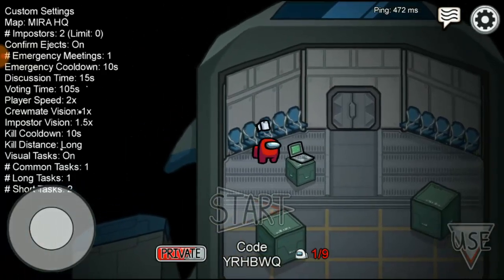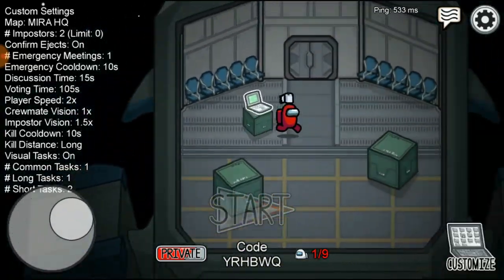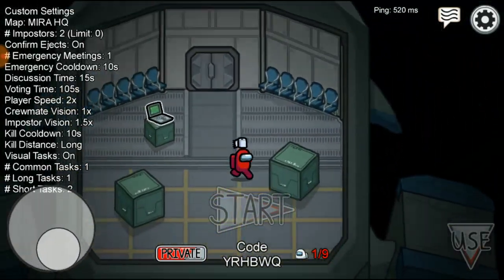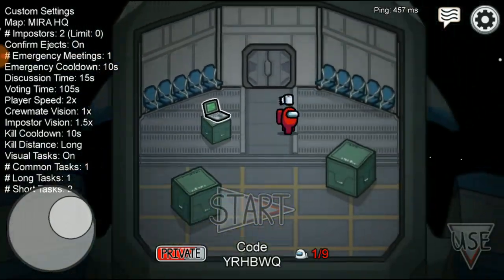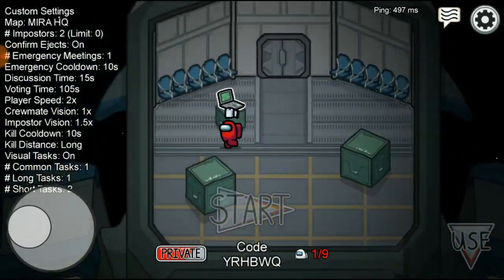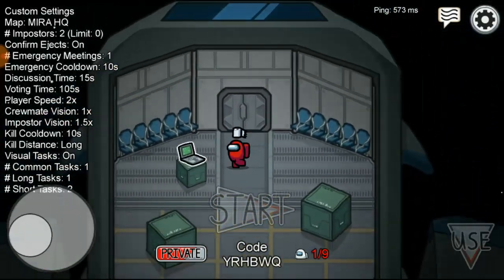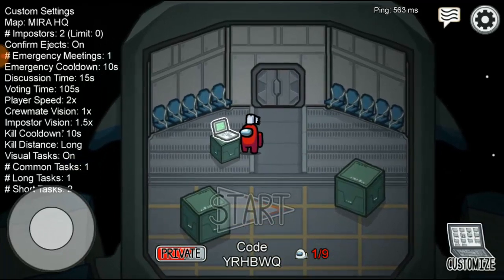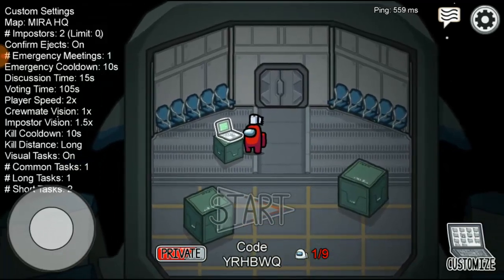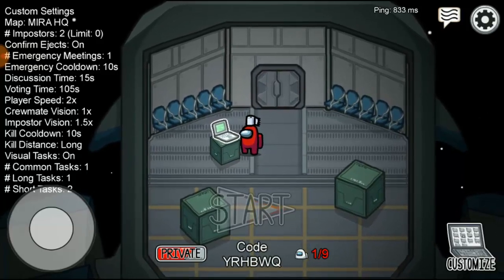Boom! We just created a private match to play with a friend. Okay, right now my speed is kind of so fast — if you guys wanna know how I made my speed this way, yeah, there's a video on how to increase your speed in Among Us on my channel. Okay guys, right now I really have a private match and this is how you create a private match on Among Us.